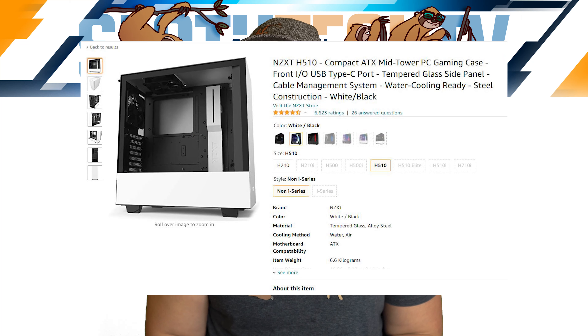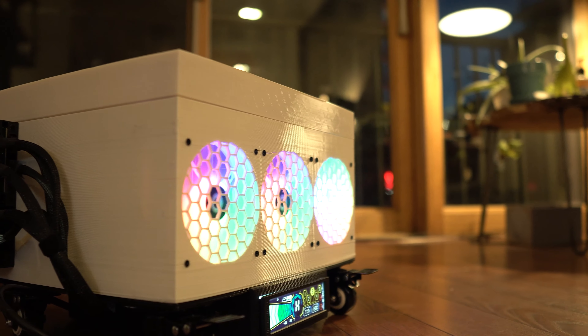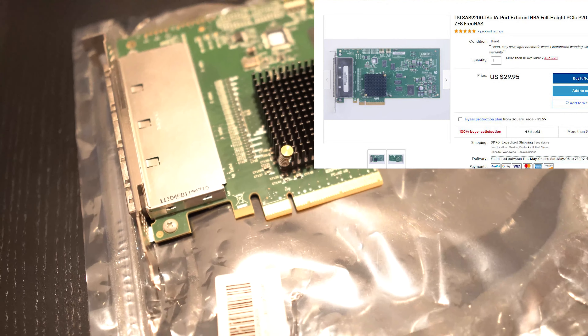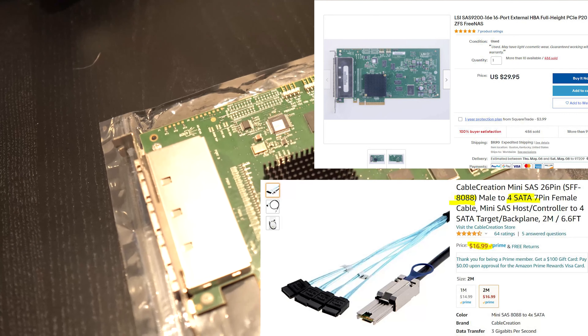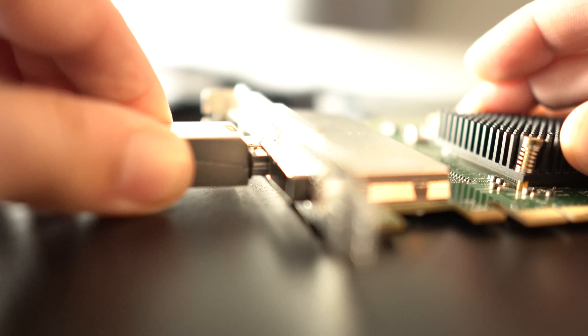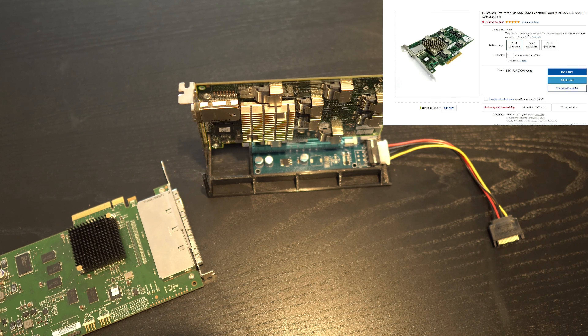To cool the processor, I ended up buying this cheap ID Cooling Zoomflow AIO. It might not look like much, but even under load it keeps my 2699 V3 CPU down to a cool 53°C, as measured with an ambient temperature of 73 degrees. The case I went with was the NZXT H510. I didn't need a case with a lot of capacity for 3.5 inch hard drives, because I'm using my 24 bay 3D printable enclosure for that.